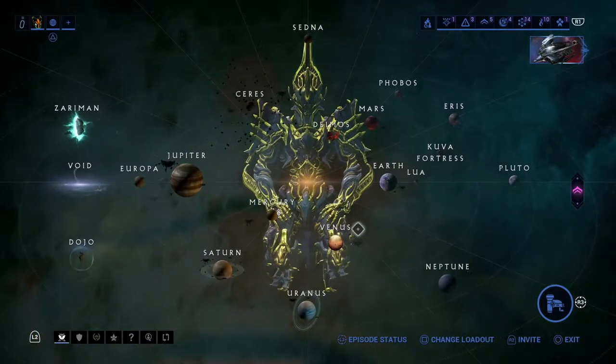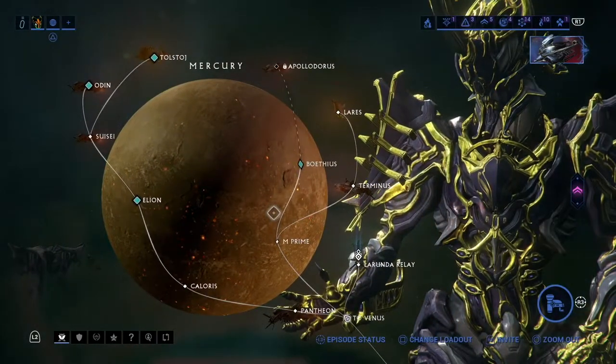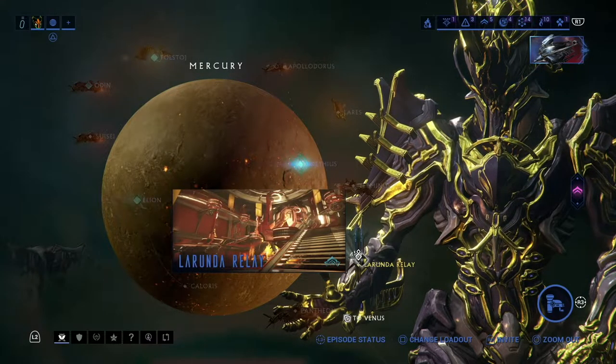Now without further ado, let's see what the Void Trader has and figure out where he is. This symbol is known as the Void Trader's symbol, so definitely if that symbol's on the planet, click on the planet, then click on the corresponding relay.